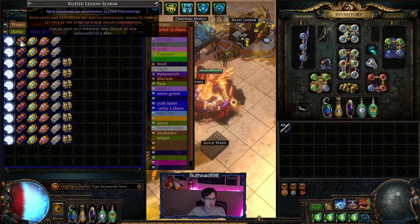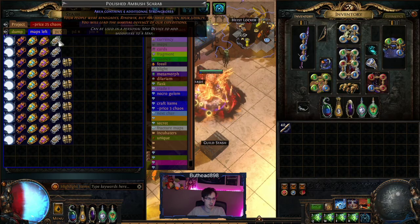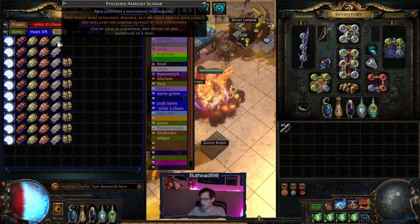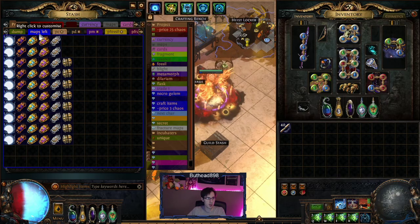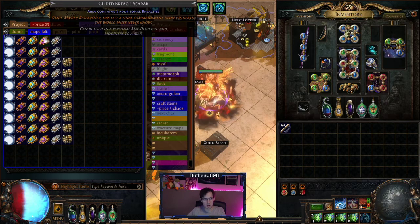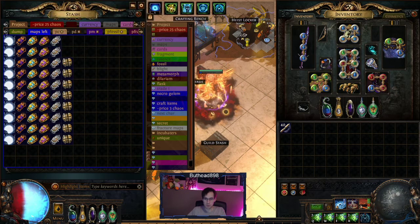We did change the scarabs a little bit. It's still the legion, still the gilded breach, and still the polished ambush. Gilded is probably better but I want to keep it the same to compare. Instead of gilded harbinger — since this map has no reason to harbinger — we're doing gilded divination instead, just to try to push the brother stash rates better.